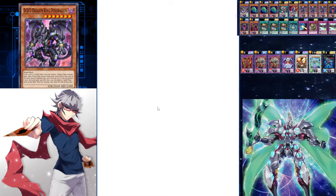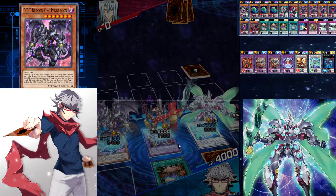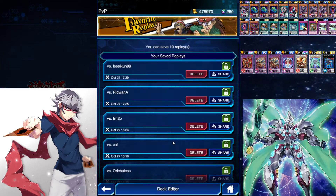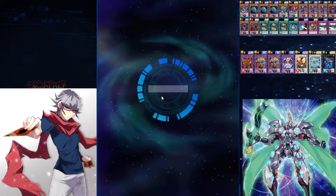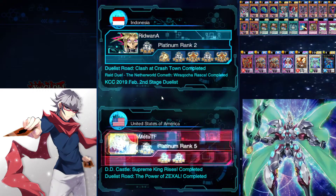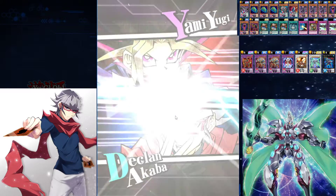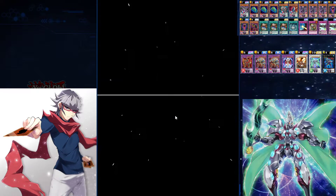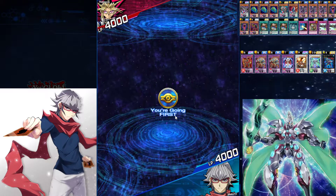And then you easy OTK right there. That is the full power of the deck. You literally need three cards and you get an insane board like that. And that third card can even search itself, so you basically have six Swirl Slimes in your deck. You could also use the contract to search out a Pendragon if you need to, so it's pretty consistent to do that combo.